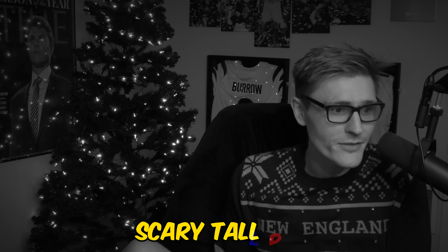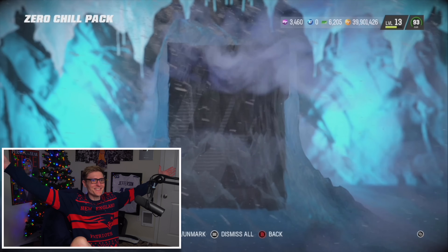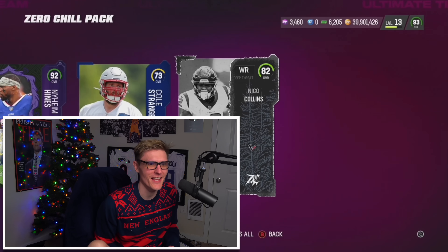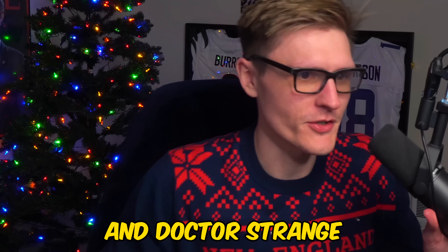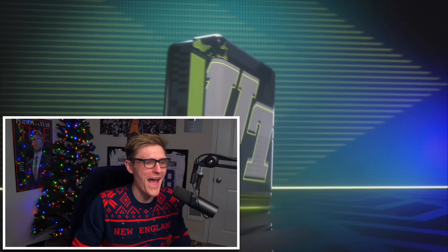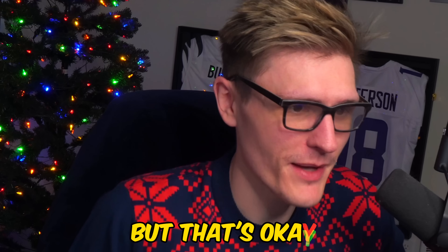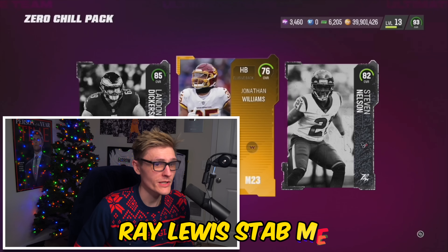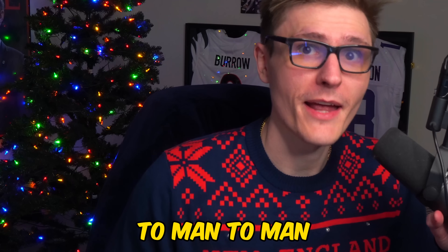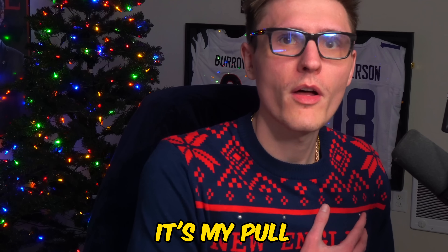90 Terry McLaurin — okay, a scary pull. 92 — Naheem Hines, very nice. Nico Collins also in there. Come on, throw me a bone. 95, 95 — at least we got Chad Johnson. I would prefer Kareem Hunt but that's okay. Give me a killer pull here — Ray Lewis? Roger Saffold again. EA, I want a 95 pull and I want one now.